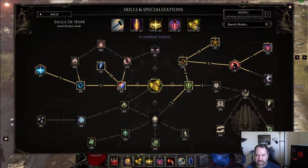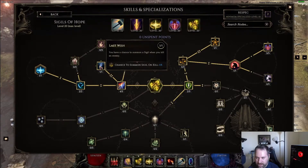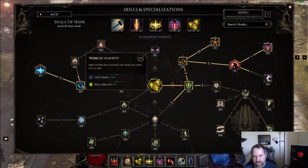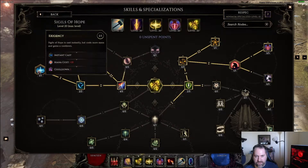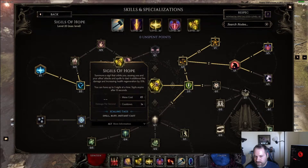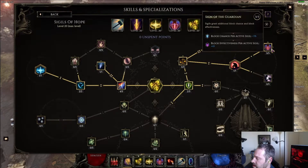The last skill is Sigils of Hope — one of the most annoying skills in the game, but on this build it's not too bad because we can take Last Wish and we kill things quickly, so it takes care of a lot of stacks for us. We want four Sigils up at all times. We've taken Empowering Sigils for a damage buff, and nodes to get to Exitgency for an instant cast. Then the meat and potatoes: higher duration, another maximum sigil, and double health regen — starting at 25 per sigil, now 50 per sigil across four sigils means 200 health regen. We also have 3% block chance and 45% block effectiveness per active sigil, so another 12% block chance that's up essentially 100% of the time.